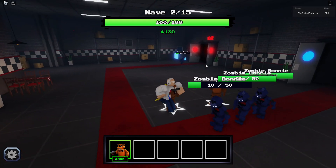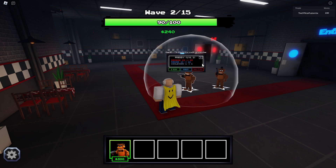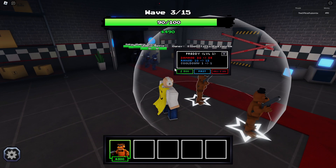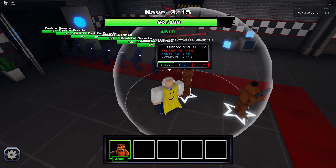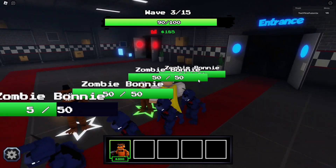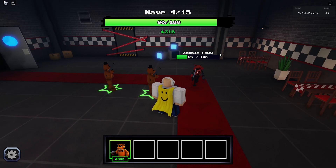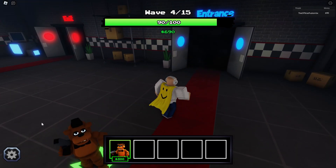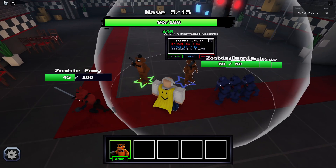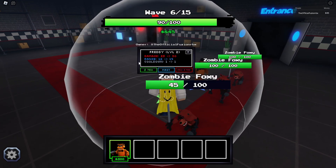I've heard pretty good things about this game and I really want to start making more tower defense videos on the channel, so might as well start with Five Nights at Freddy's. I almost have 500 — that's enough for my first upgrade. There we go, that first one's upgraded. We got zombie Bonnie enemies and zombie Foxy as well. We're going through this very easily right now. We just gotta get to wave 15 to advance to the next night.